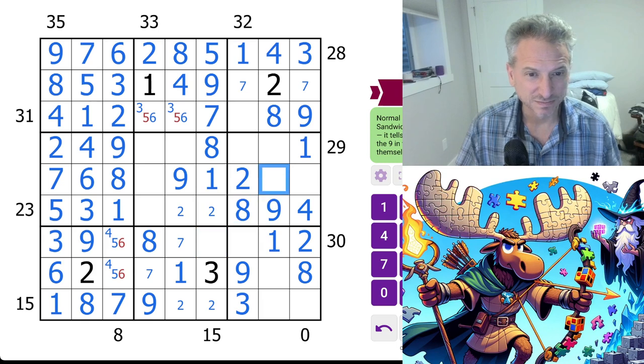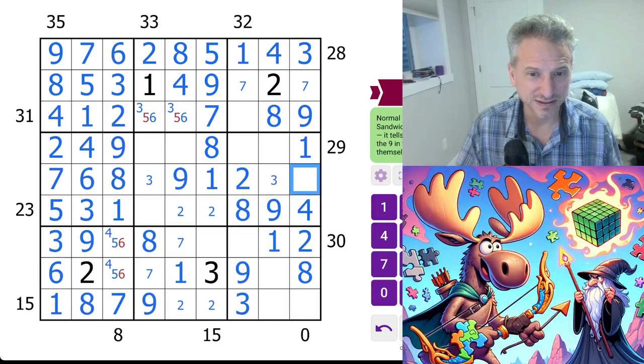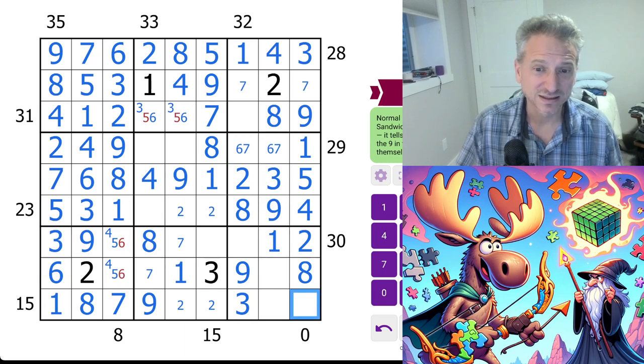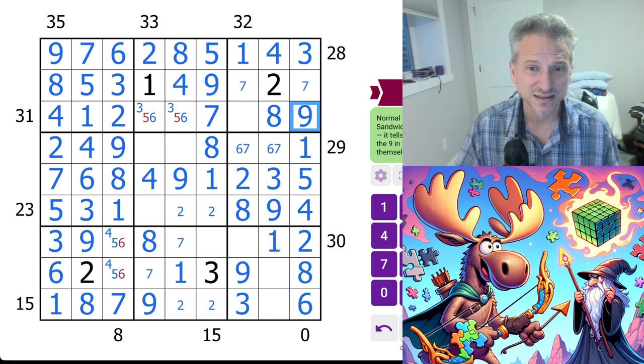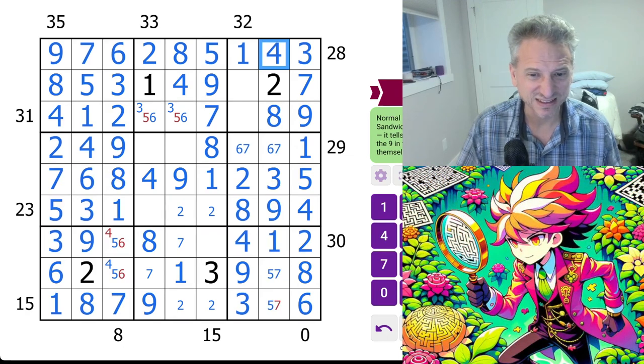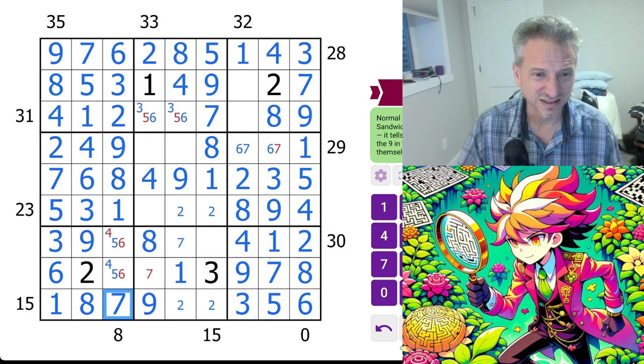One, one, one — so what's left here. We have a three, we have a three and then a two, three, four, four, four, four. So it's four, it's three, it's five. So this is two, three, four, five, six, seven. This is also six-seven, but it's not that, so it's a six. This is seven, this is not seven. This is one, two, three, four — it must be four. Five, seven — so this is seven, this is five. This is five, this is four. It's a seven.